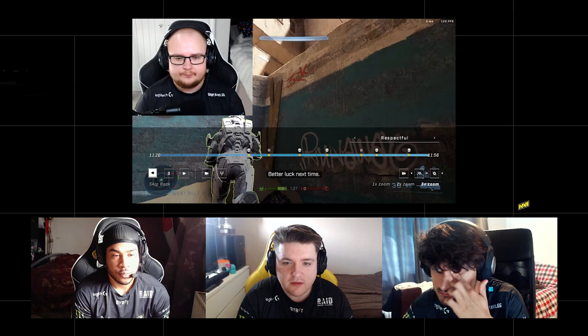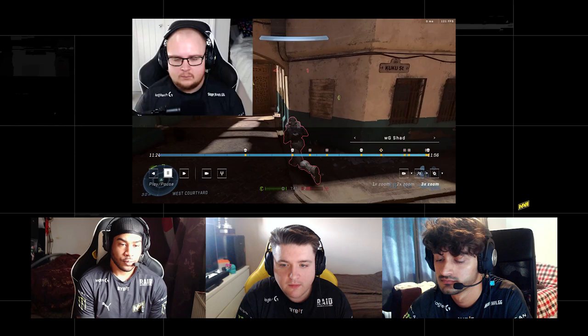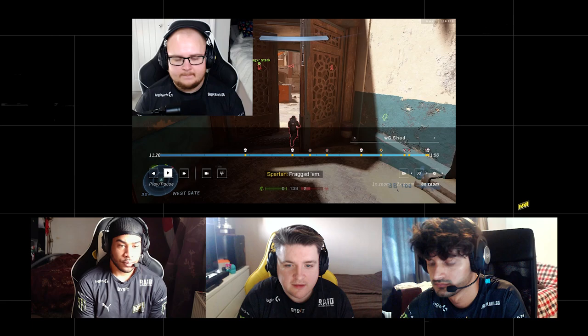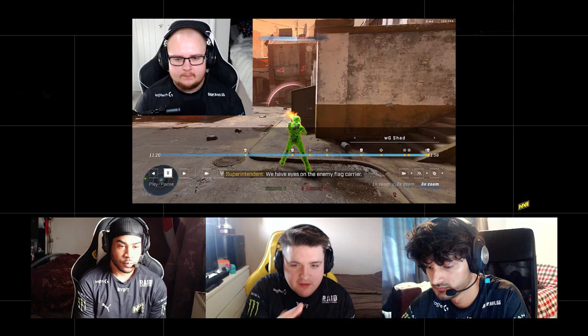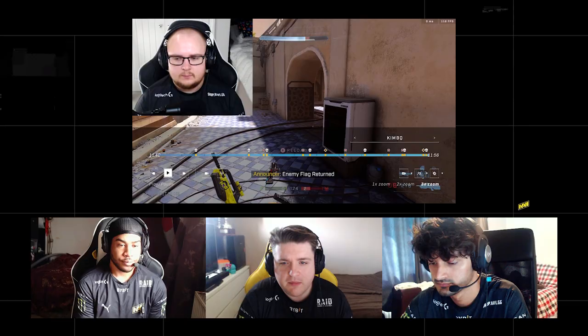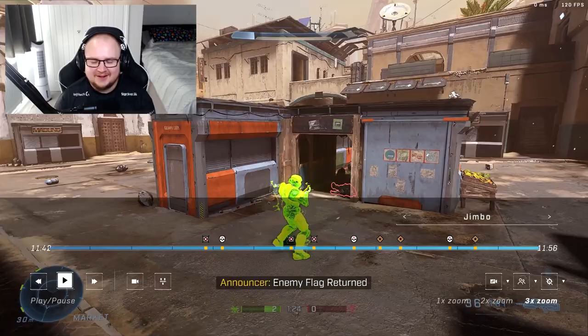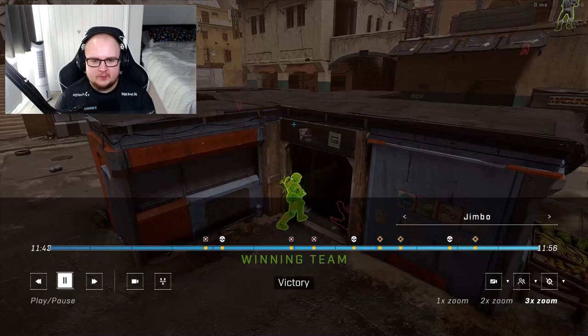Think from their perspective — when Shad comes off spawn he's desperate to get a cap. The last time this guy had info on Respectful's position was death screen — he thinks Respectful is at those pillars, but Respectful isn't there anymore, and Respectful is the one who kills him. You're playing off death screens and info — that's where the Halo IQ comes into this map. It's 2v2s and your own skill in terms of playing for the same areas together. Once we got that relay they actually just ended it — a bit of rage there.